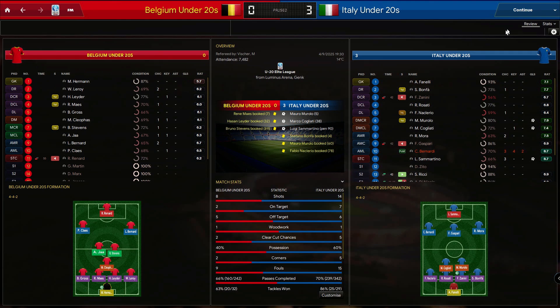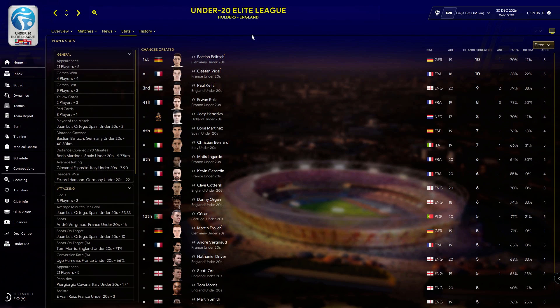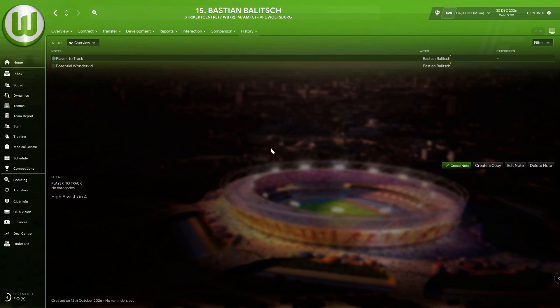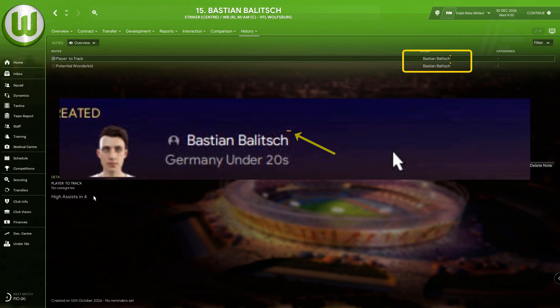Once you see a specific match, you can either drill into the game or just scout the whole team. Identify specific players and create a note. Now whenever they pop up in your Scouting Center, they'll have a small yellow dot over their name indicating that you are tracking them.